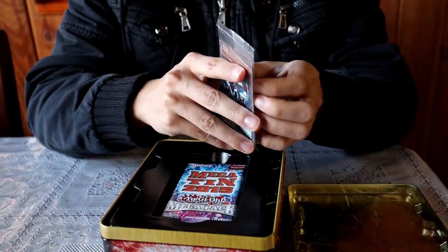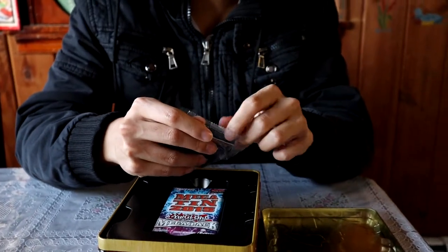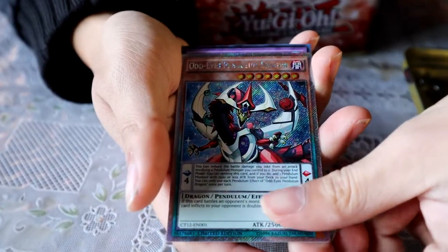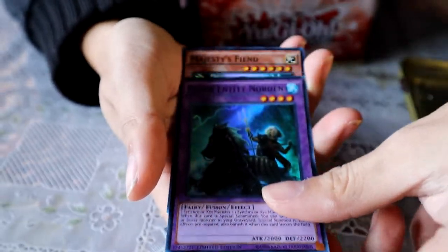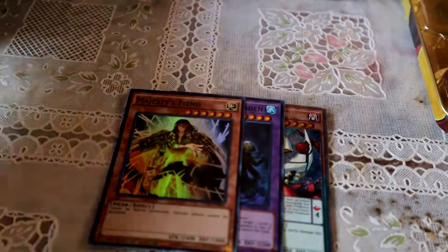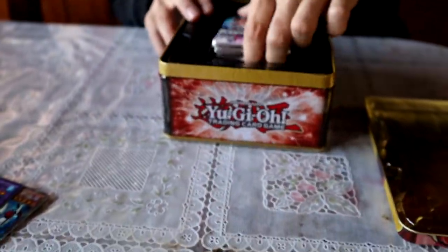Platinum secret rare — I don't even know the name of it. That sounds terrible, 'platinum secret rare,' but it doesn't look half bad. This dragon here — Norton — rip this card by the way, Majesty's Fiend got banned. Back then these tins didn't have like five or six foil cards; this only had three promo cards. That's neat.